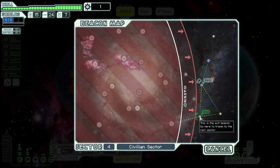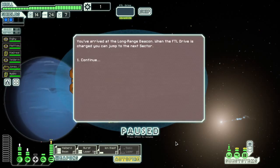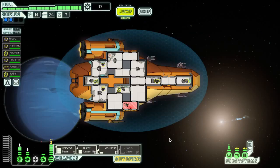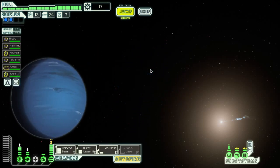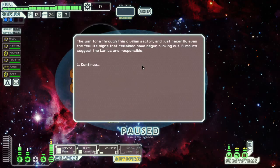Could we chance this? Possibly, but I'm pretty sure, judged by that upgrade and the progress the rebels are making, we are going to get caught out if we try going anywhere other than the exit. Okay — debris from the battle is scattered across the system. A few pieces bounced against your ship. You pass these cannons and discover a functioning weapon amongst them: a heavy ion. I quite like those. We're going to jump to the next sector though, which is going to be the abandoned sector or the rebel stronghold. I always like the abandoned sectors because I think the Lanius events from the advanced edition are much more interesting. So that's where we're going.